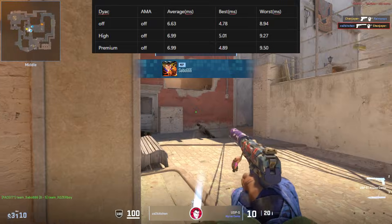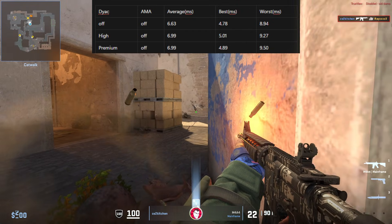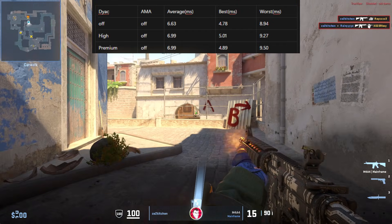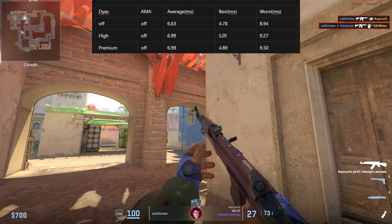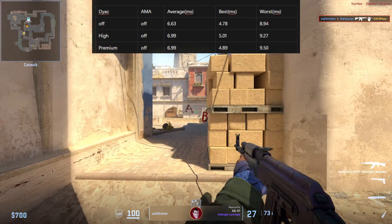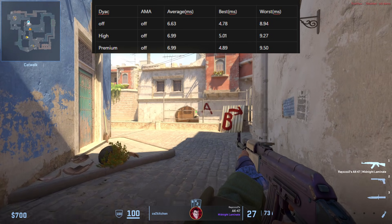Now with DIAC set to premium and AMA set to off, my average input latency was 6.99 milliseconds — essentially identical to DIAC high. Enabling DIAC does technically increase latency, but the difference is around 0.3 to 0.4 milliseconds, which is small enough that it could easily fall within normal benchmark variance.